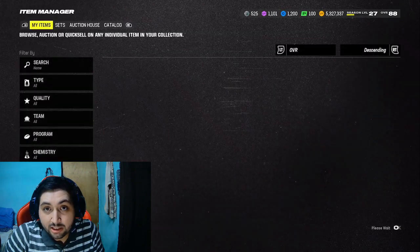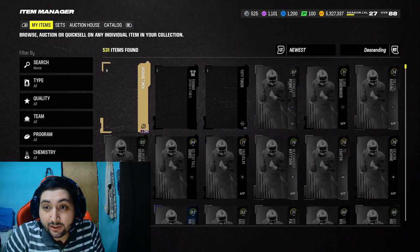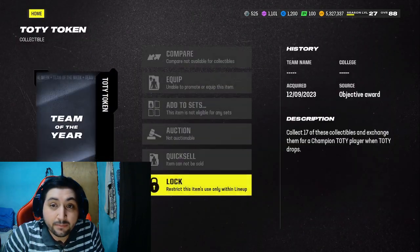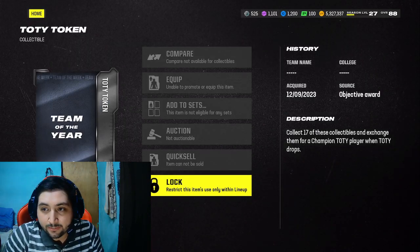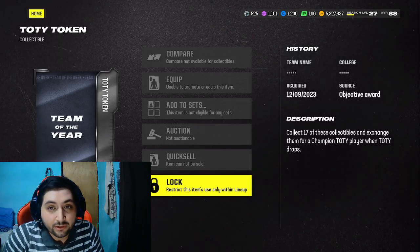Once you do each section of the solo challenge, you're going to be rewarded with a collectible — the Team of the Year token. I'm going to show you guys right on the screen. Collect 17 of these collectibles and exchange them for a champion Team of the Year player when Team of the Year drops.